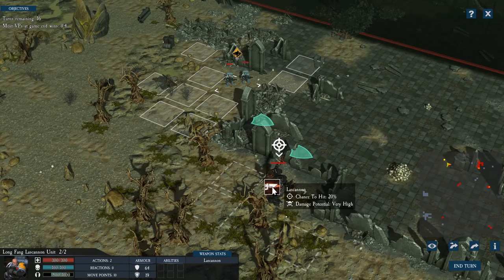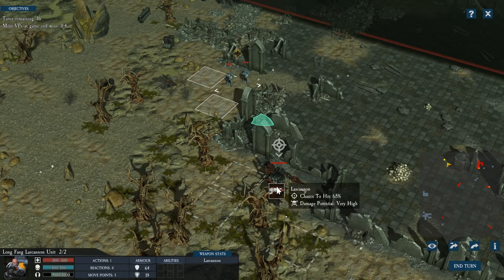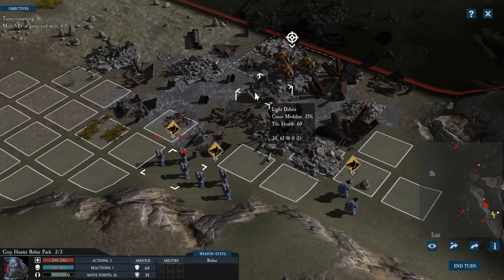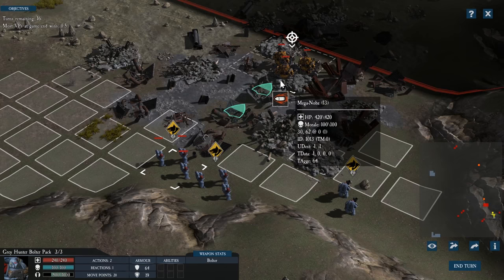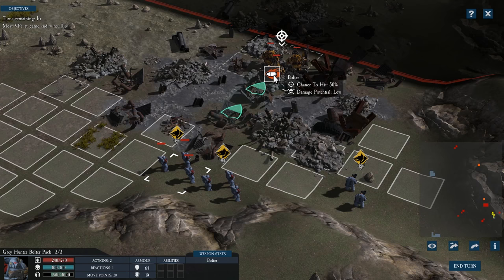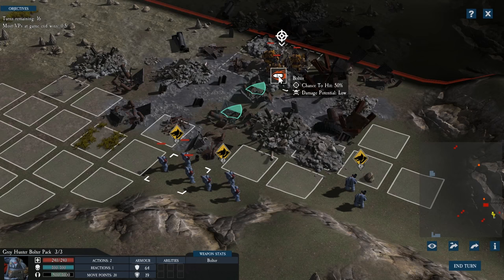Note that when an enemy unit is adjacent to the cover you are hiding behind, they also ignore that cover and are assumed to lean over it to shoot, so try to avoid letting the enemy get that close. Chance to hit is reduced significantly by each piece of cover. As an example, while one barricade may provide you with a 25% chance of not being hit, two pieces of cover raises that probability to 50%, further providing you with valuable defensive bonuses.